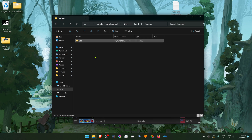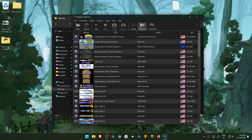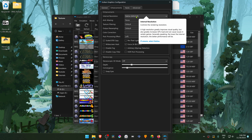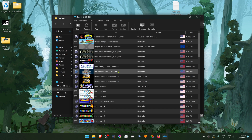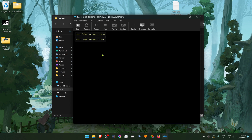The textures are now installed. Go back to Dolphin, go to Graphics, then go to the Enhancements tab. In the internal resolution, change it to a higher resolution, or you won't see much of a difference in the 4K textures. Then go to the Advanced tab and in the Utility section, turn on Load Custom Textures.